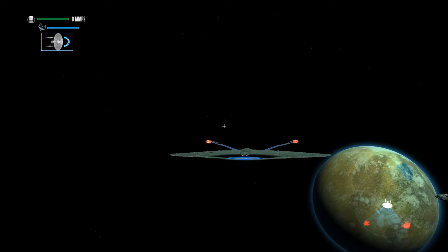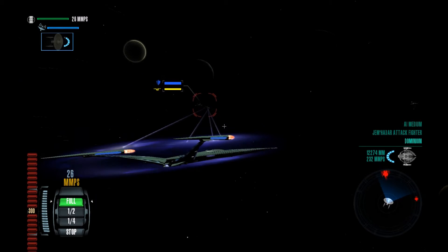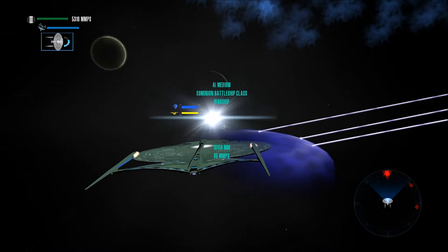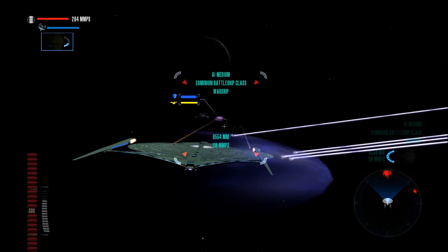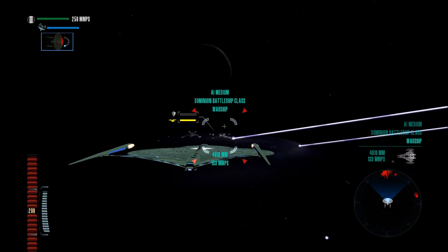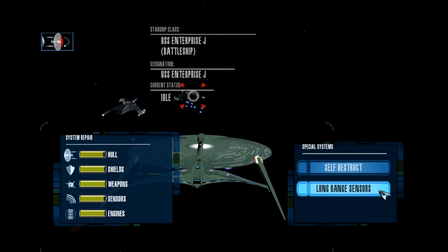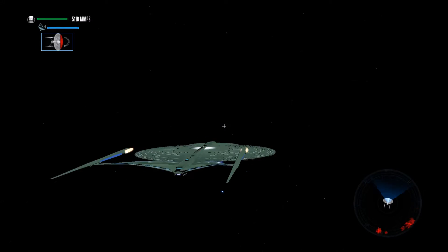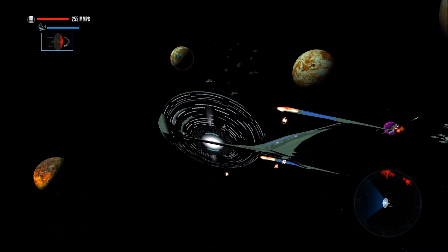The Enterprise J — very thin starship, and being shot at. I do not appreciate that. They're knocking at our shields a little bit. Let's just release a volley of torpedoes upon them. Can't cloak — I feel like this thing would be able to cloak being so futuristic. And we lost our shields. They have taken out our shields and they're firing at us from that distance.